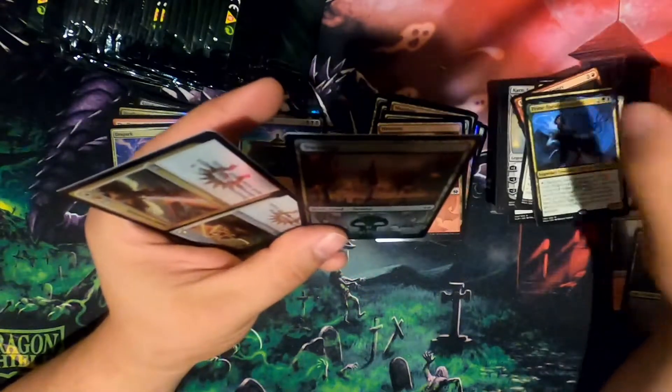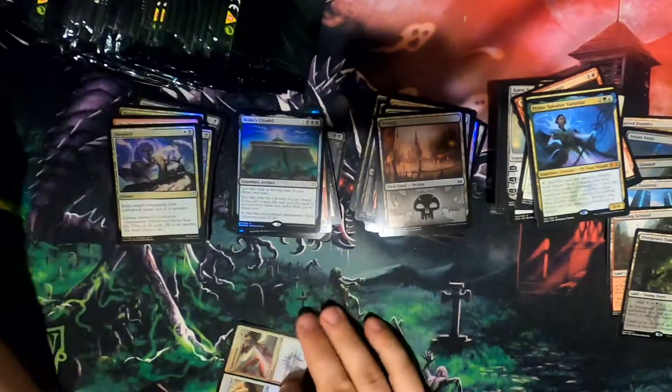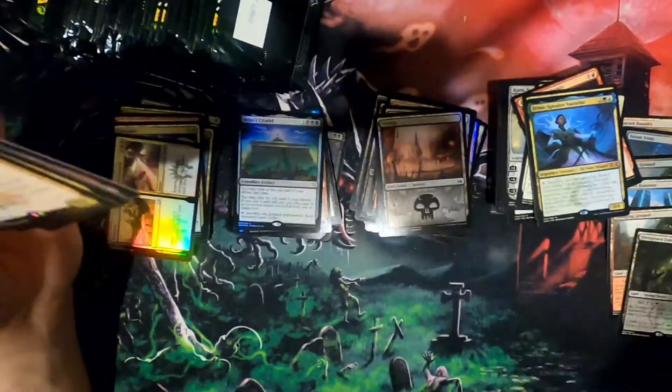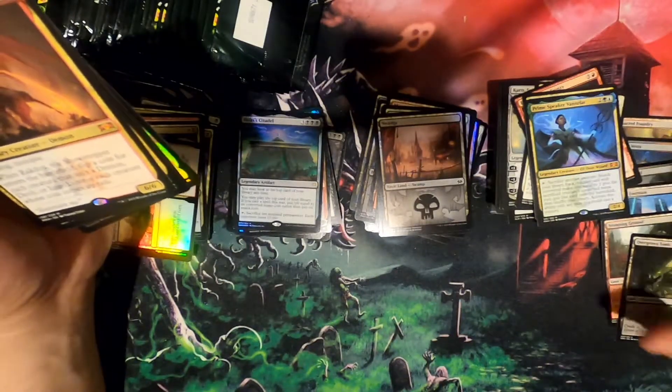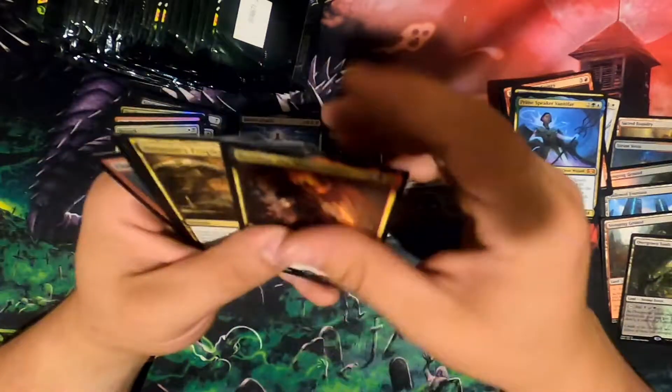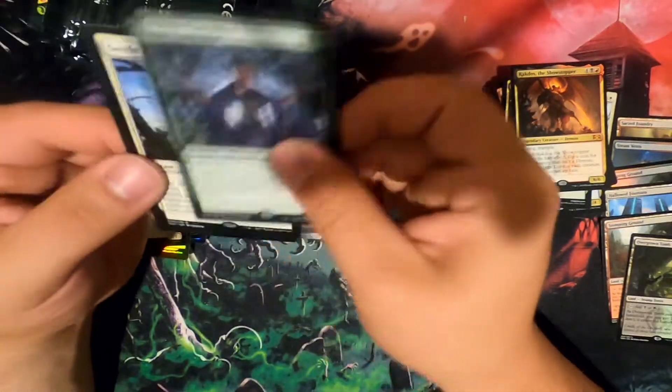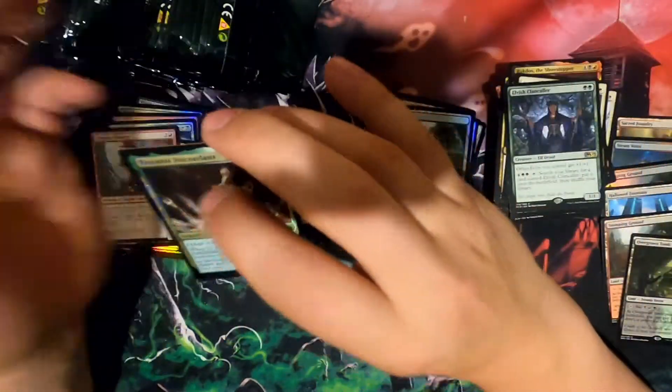That's pretty good. Maybe these are repacked and I'm too dumb to notice, but they've given me a decent amount of shocks — not even going to complain. Rat — I can count six of them. One foil. Another Assassin's Trophy. I was about to say it's been a minute since I've gotten a foil rare and then it dawned on me that I just opened Bolas's Citadel. Settle the Wreckage. Trostani Discordant.